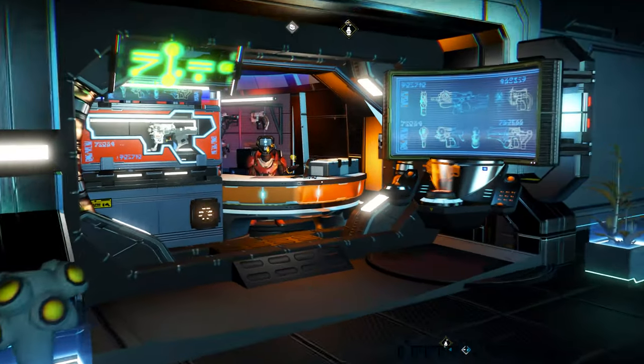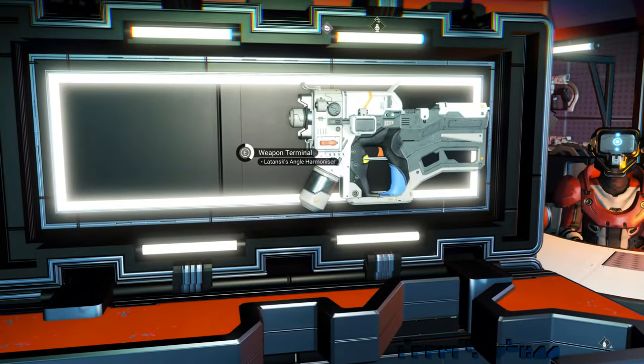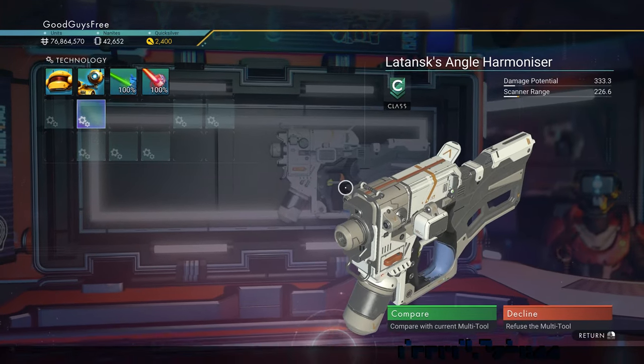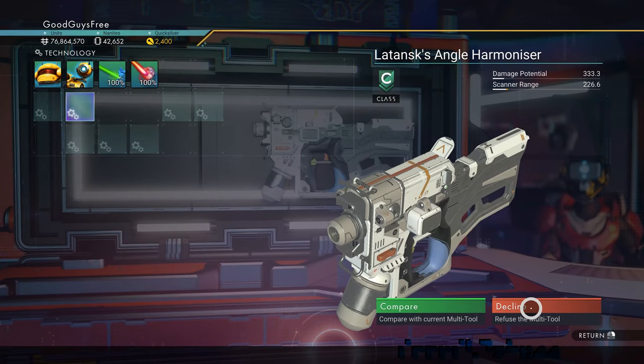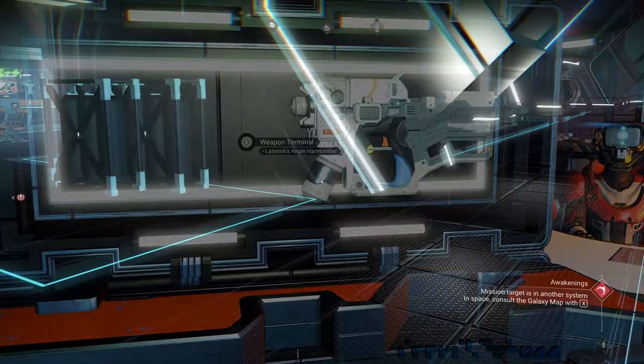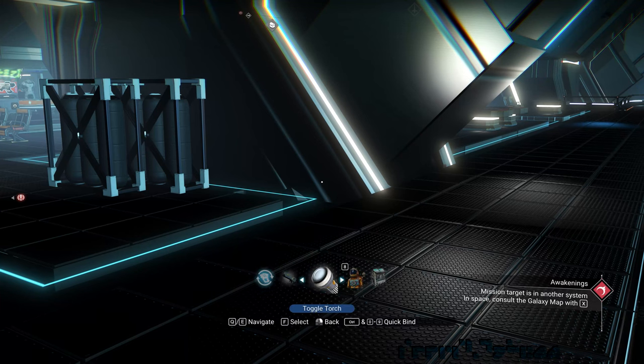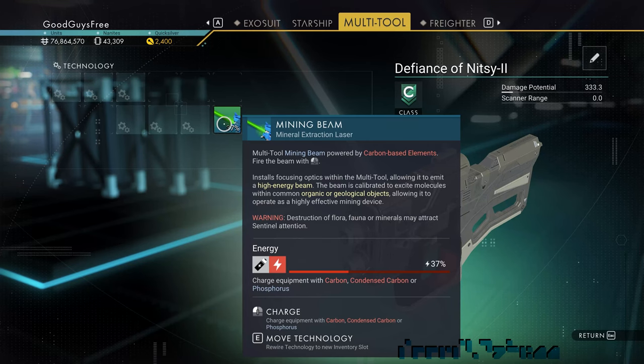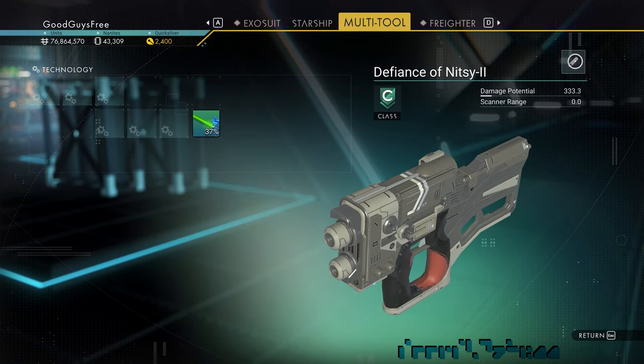Now buy a C-class multitool. You can change the settings to make it free and return the settings later. I already have one, so let's switch to it. Remove everything, leaving just the mining beam, then rename it to Galaxy Hopper.